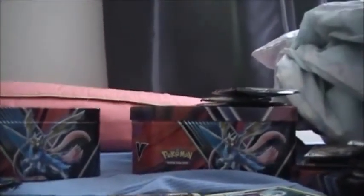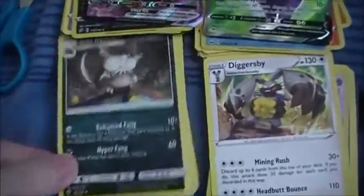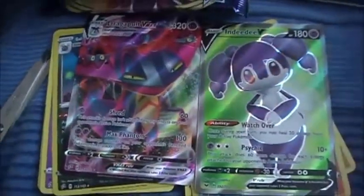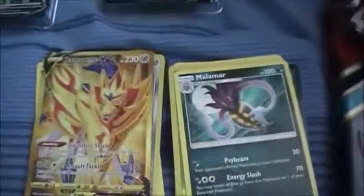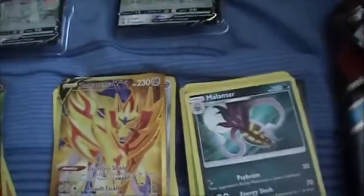Alright, let's go and see our pulls. We got Alolan Raticate, Diggersby, Barbaracle - I was going to say Audino - an NDVD, Dragapult V, Maxx, Diggersby, Barbaracle, Malamar, and Zamazenta V. Oh, this is not just a regular Zamazenta V, it's an alternate art Zamazenta V. Thank you guys for watching. I hope you liked it - subscribe, leave a comment, or any suggestions if you have any. I'll see you guys next time.